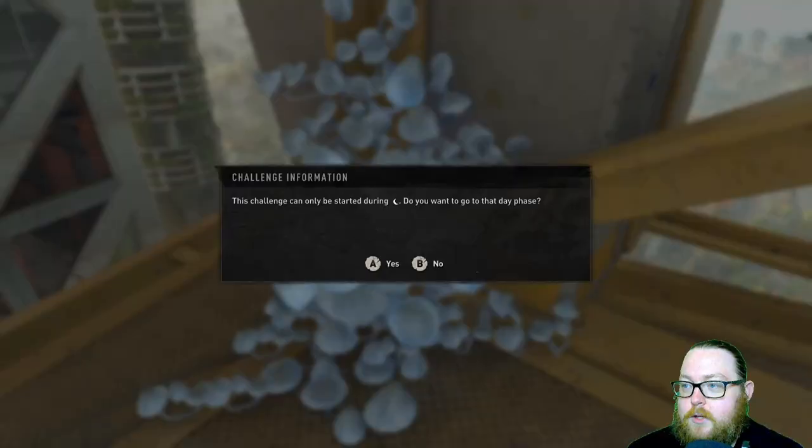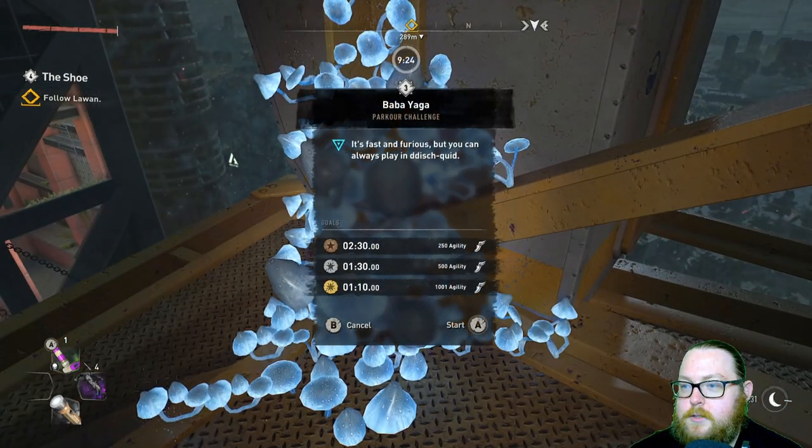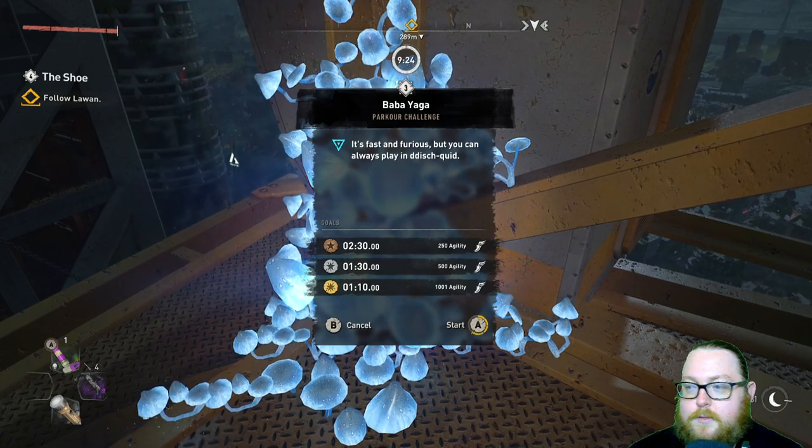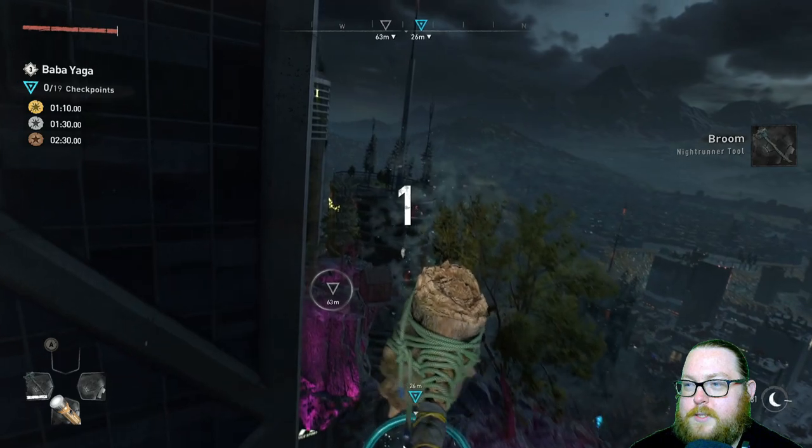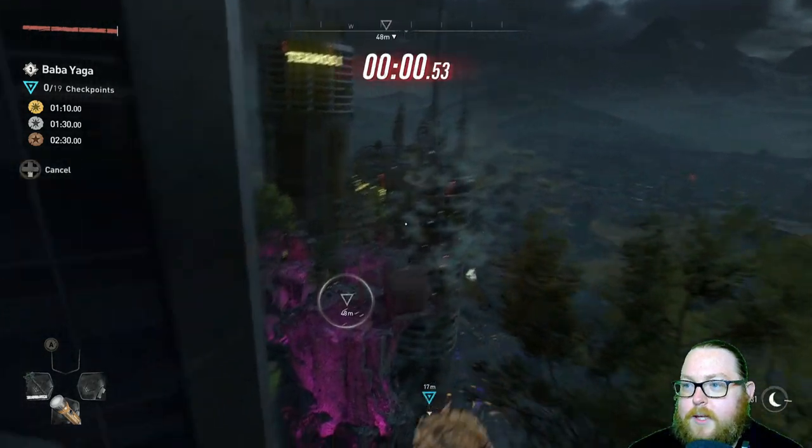Now just hit Use and confirm to start the challenge at night — go ahead and start it. And here we are: we're on a broom flying through the sky.